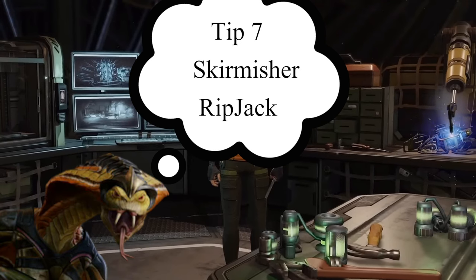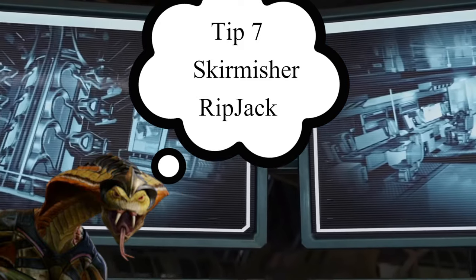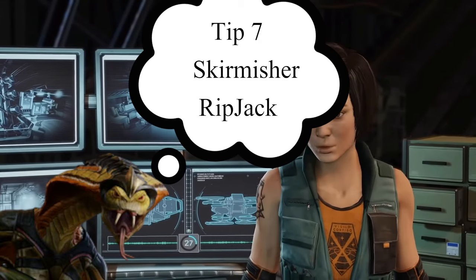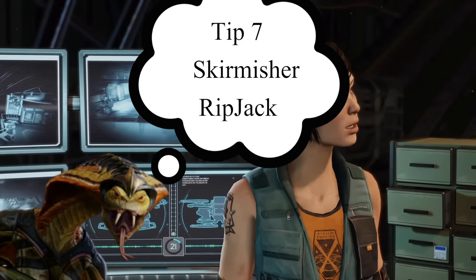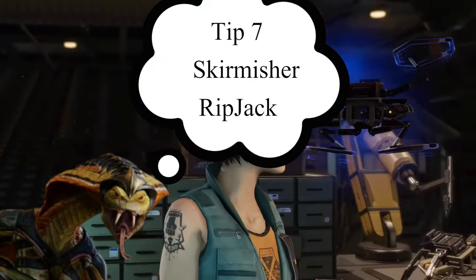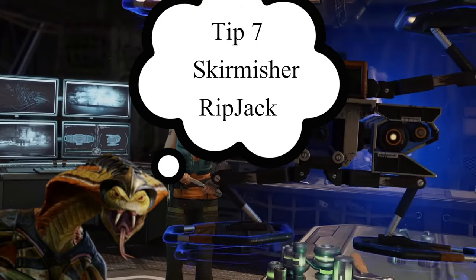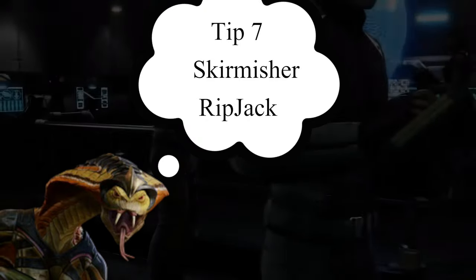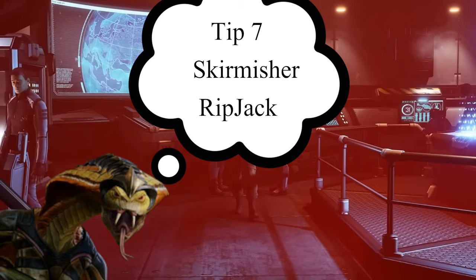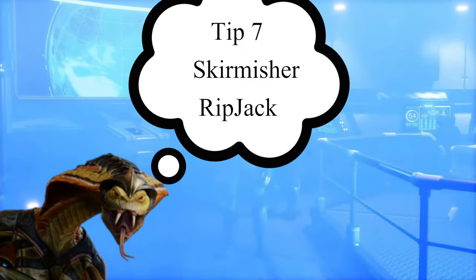Tip number seven B: the strongest ability of the Skirmisher by far is Combat Presence, where they can hand over an action to another squad member without ending their own turn. Many people underestimate this and dismiss the Skirmisher as weak. In reality, this ability allows the Skirmisher to essentially become another class for one round and still have an action left over. Imagine turning into a Ranger and point-blank shooting with a shotgun using Rapid Fire — that's already two shots — and then the Skirmisher takes another shot afterwards.